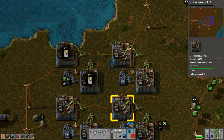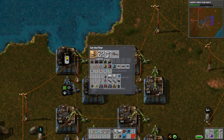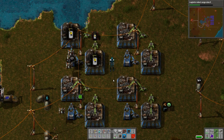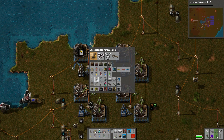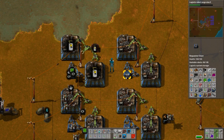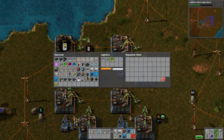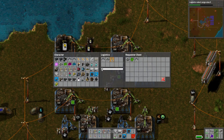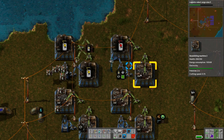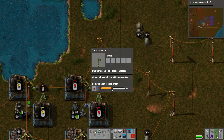We're getting a bunch of inserters here. For the long-handed ones, we need an inserter, iron plate, and iron gear wheel. Let's say a hundred inserters and a hundred iron plates. You will make me long-handed inserters and pull them into this chest as long as there's less than a hundred. I want them all — just make me inserters.